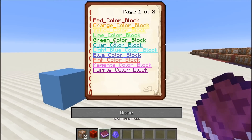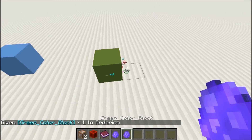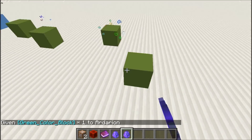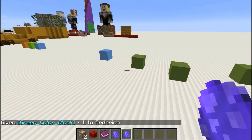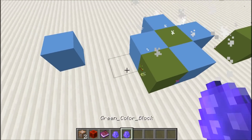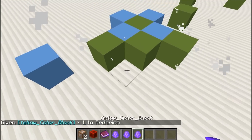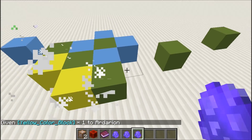Let's pick another block — green. It's really easy. And you can surround them and create patterns. Let's get another — yellow. It's really cool.